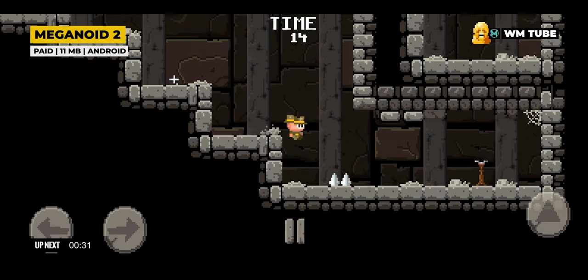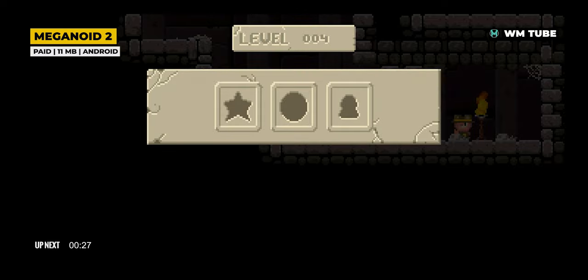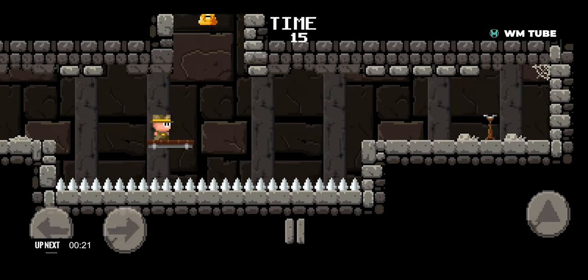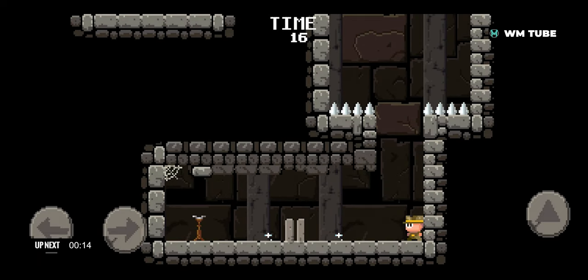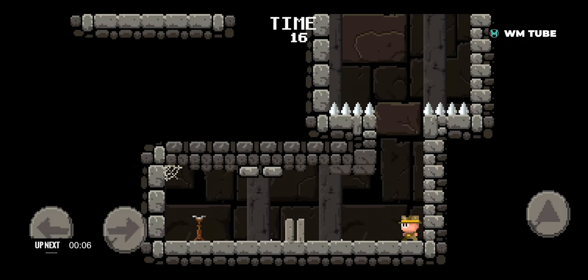Meganoid 2 is a challenging platformer game developed by Orange Pixel, with retro-style pixel art graphics. The game offers procedurally generated levels filled with traps, enemies, and secrets. Players must navigate through these levels, collecting gems and other items, while overcoming obstacles and defeating enemies. With responsive controls optimized for touchscreen devices, this game provides a nostalgic yet challenging experience for fans of classic platformers on mobile platforms.